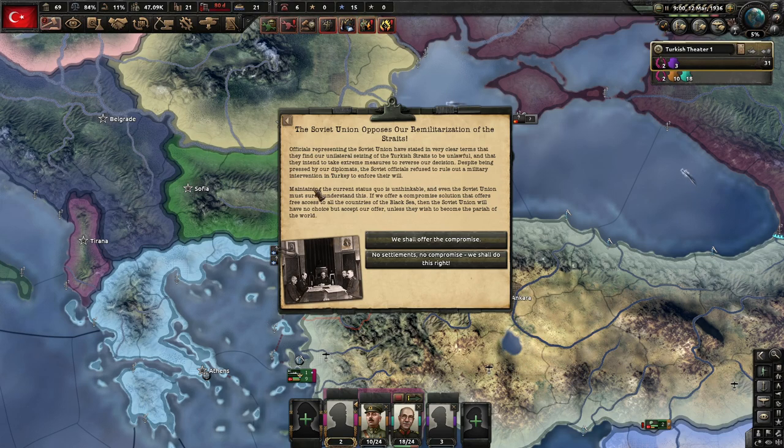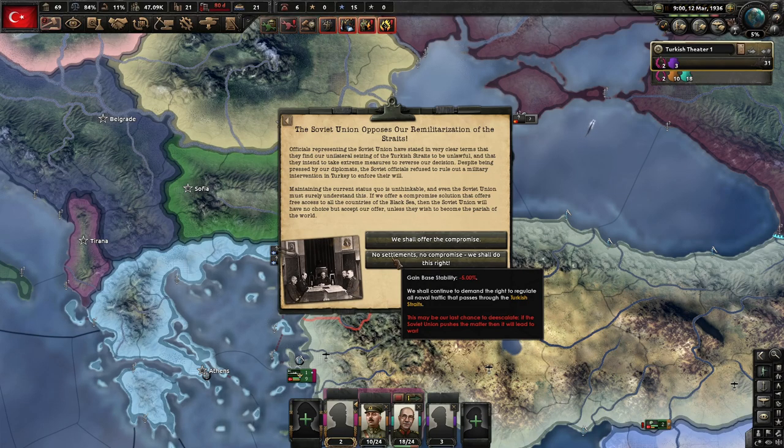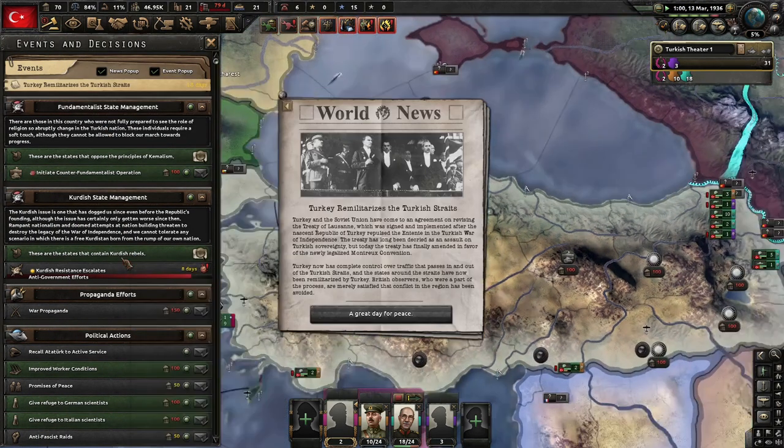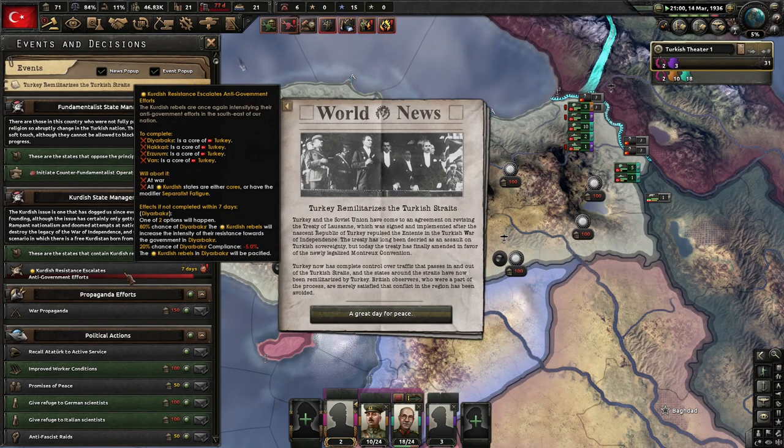The USSR opposes remilitarization of the Straits. Officials representing the USSR have stated clearly that they find our unilateral seizing of the Turkish Straits to be unlawful and intend to take extreme measures. Soviet officials refuse to rule out a military intervention in Turkey. If we offer free access to all Black Sea countries, the Soviet Union will have no choice but to accept unless they wish to become the pariah of the world — so we shall offer compromise.